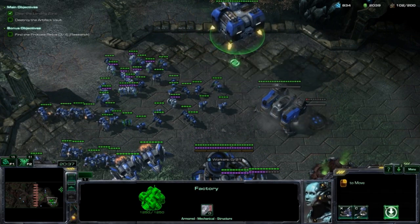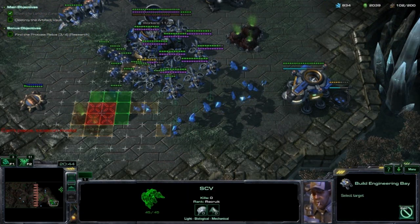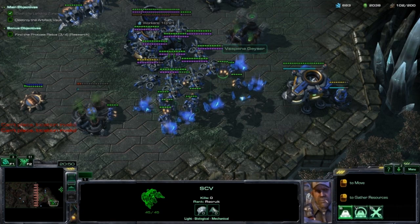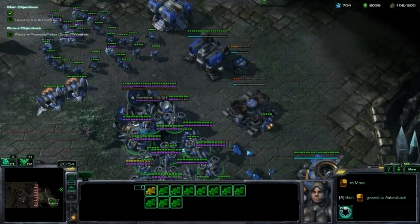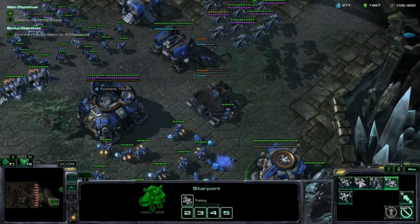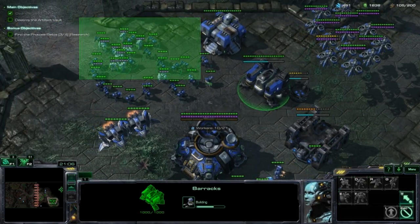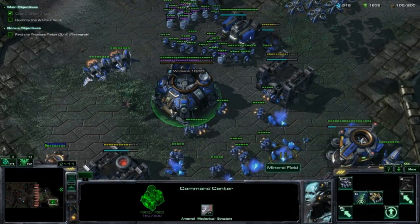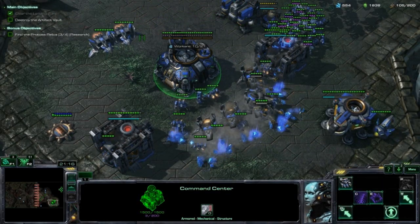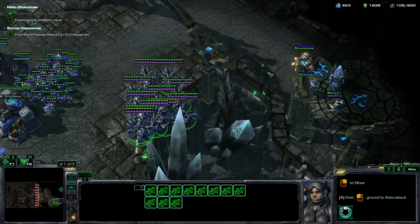So you and you get working on those. We just need to completely take out all of these resources really quickly. Again, that's what we want to be doing. Using these helps quite a bit. Let's get these guys around over here, because there's actually a tiny enclave of Protoss over here. And done.